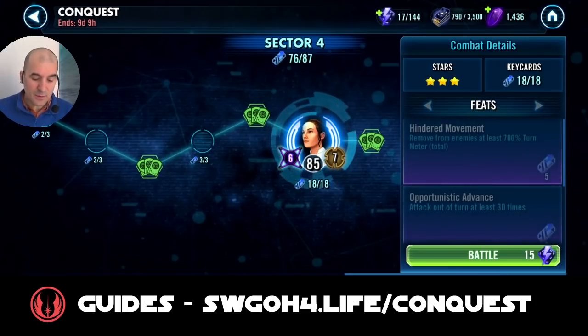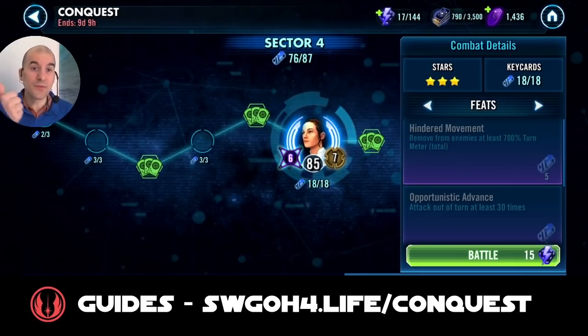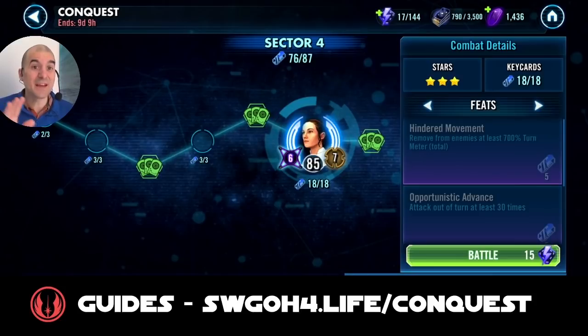Let's look at the feats. The hindered movement feat is a bit challenging because every time Rey takes a turn, she will get inspired on one of her allies, and as long as Rey is alive you won't be able to remove turn meter from inspired allies. Rey has very high speed here in the conquest — she'll put inspired on herself first, then on another ally, so at the beginning of the battle you already only have three targets for turn meter removal. Then if Finn and Poe get going, suddenly everybody has inspired.